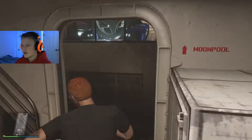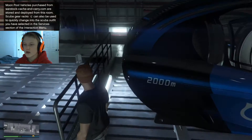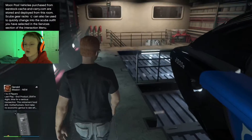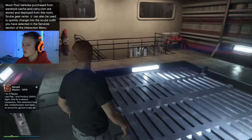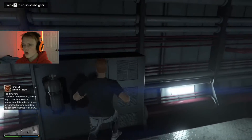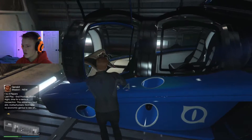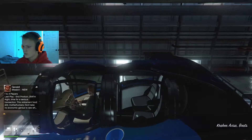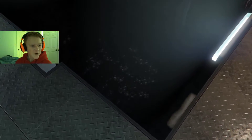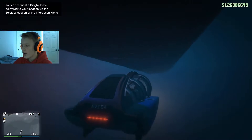There's a tunnel that leads to the moon pool. The sign reads: 'Moon pool — vehicles purchased from Warstock Cash and Carry are stored and deployed from this room. Scuba gear racks can also be used to quickly change.' There are scuba racks right here — that's so cool. I can get into the sonar vehicle from here.